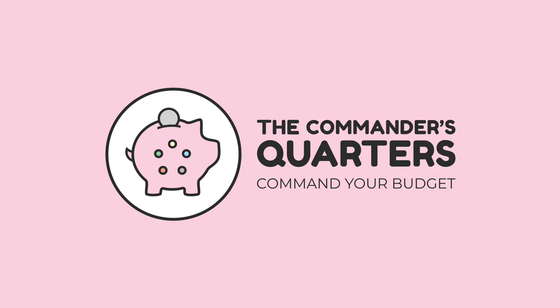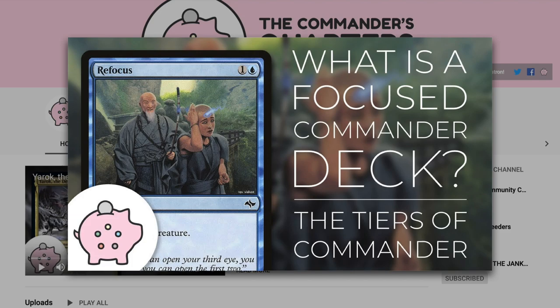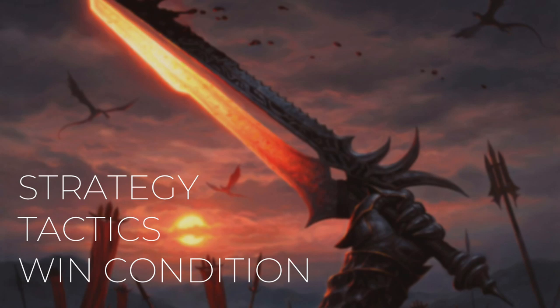Hello and welcome to the Commander's Quarters. I'm your host Mitch, glad to have you here. Here at the Commander's Quarters, we're all about Commander on a budget. Today's episode is going to be a $50 deck tech. When I say $50, I mean that is an overall deck cost. Both shipping and commanders that are $10 or less are going to be included in that cost, but basic lands will not be. Decks on this channel are built to be fun, inexpensive, and focused. If you want to learn more about what a focused commander deck is, check out this video here.